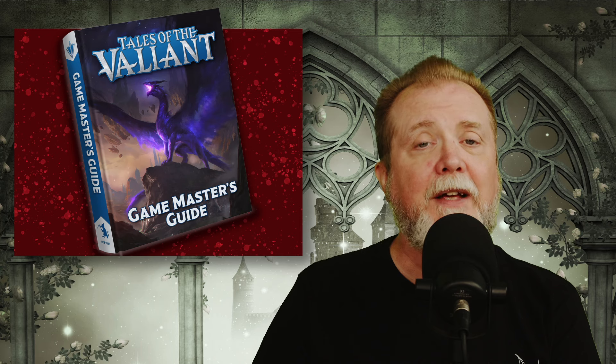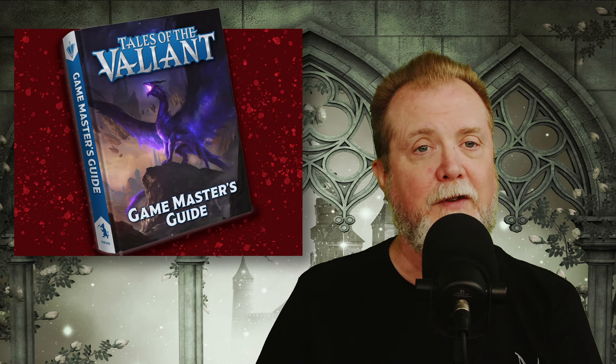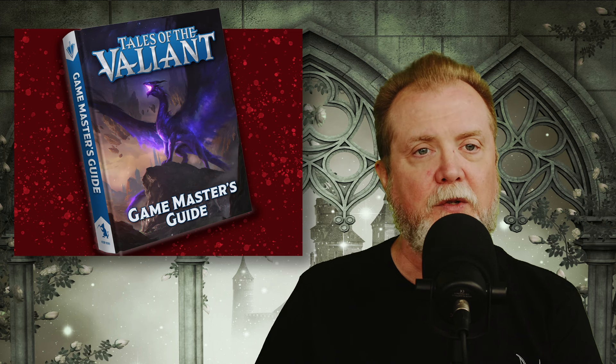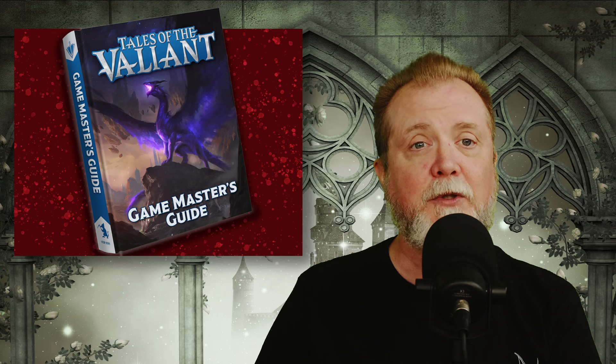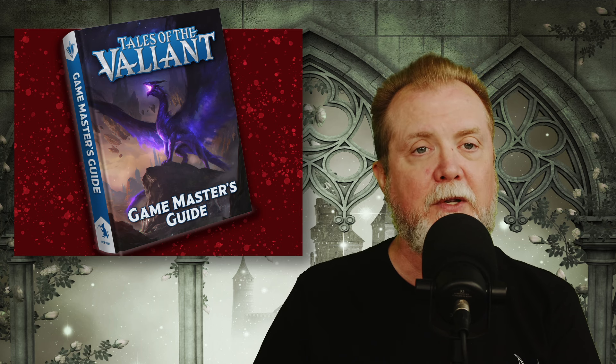The Tales of the Valiant Game Master's Guide has been released, and it's the latest rulebook from Kobold Press's answer to D&D 5.5, along with the already released Player's Guide and Monster Vault. The Tales of the Valiant Game Master's Guide is available now on Kobold Press's web store, and there's also a free downloadable preview of the book.